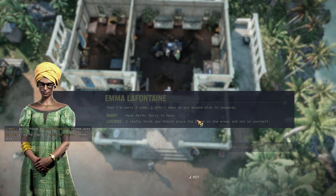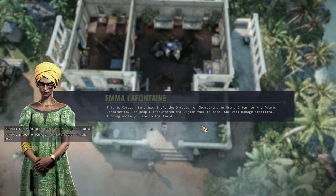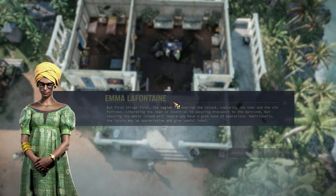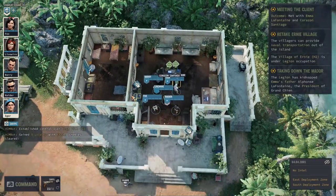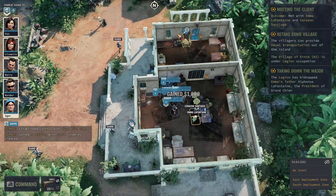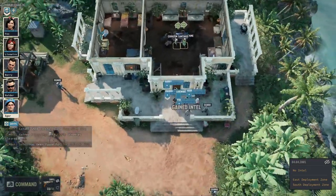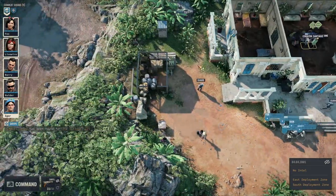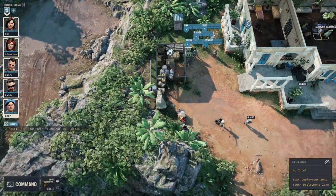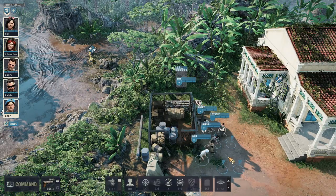Hidden items are really important to find, which is why you bring people with high Wisdom. You might find something you can hack for money and intel, or even just interesting environmental interactions. The world is quite interactive — mesh wire fences can be cut down and there are many cool things to discover.